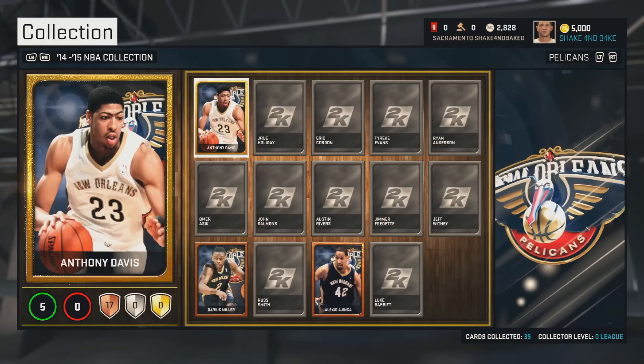An absolutely sick pack opening right here as we get Anthony Davis. I might put him at center — I'm not sure. I hope you guys did enjoy this. Let me know what you got in your promo packs, and if you got the KD, if you tried him out, if you like him, do let me know in the comment section. Hopefully we can go to town with these players and get you guys some MyTeam gameplay soon. Stick around and be sure to leave this video a like for more MyTeam. I am loving MyTeam already — we already got an epic gold player.